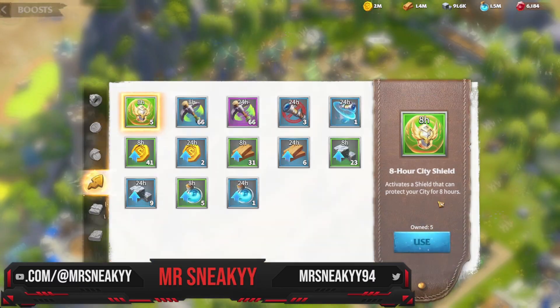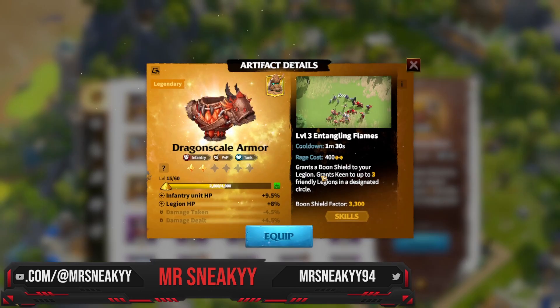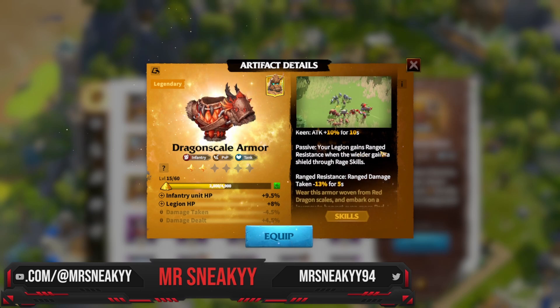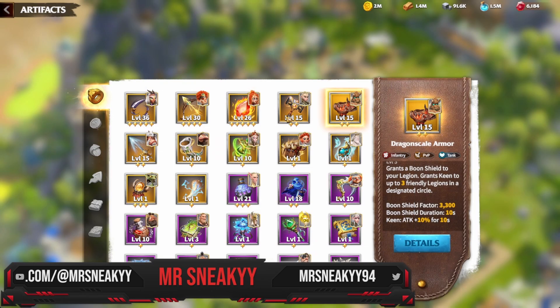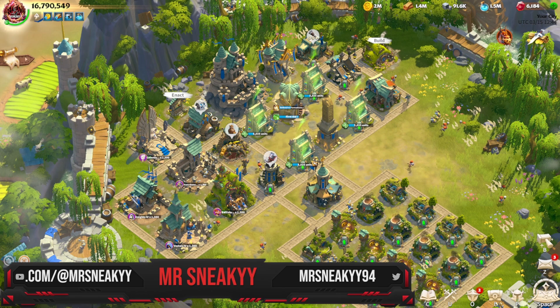Looking at artifacts, the Dragon Scale Armor now grants a boon shield. Going into the details, it's a boon shield factor of 3300 for 10 seconds, and the passive gives your legion range resistance when the wielder gains a shield through rage skills. You can put it on Madeleine or Elena and get a load of shielding that way — it's going to shake up the meta.